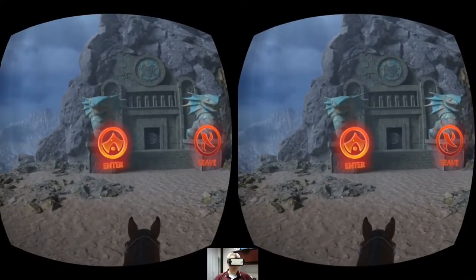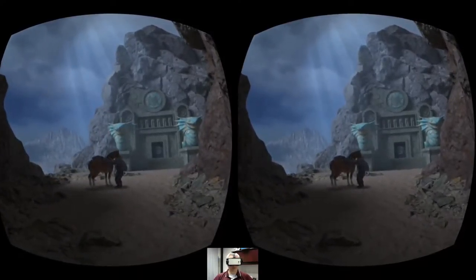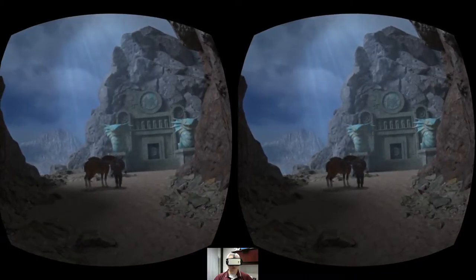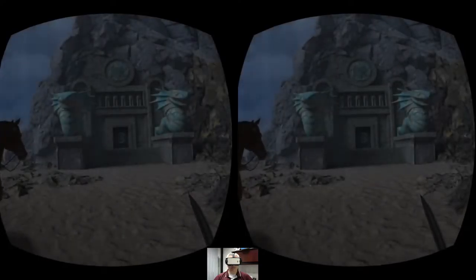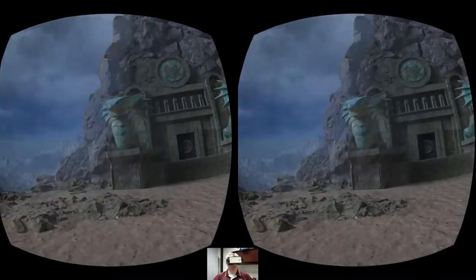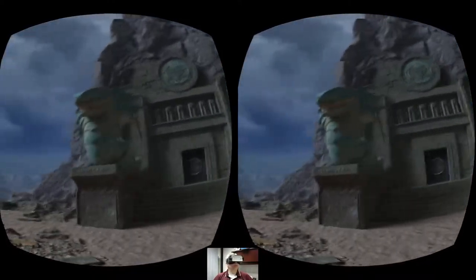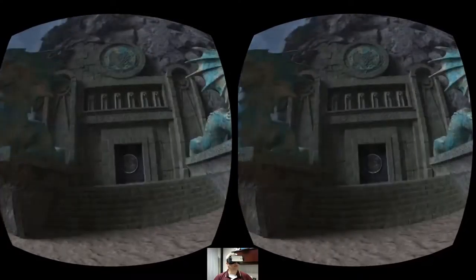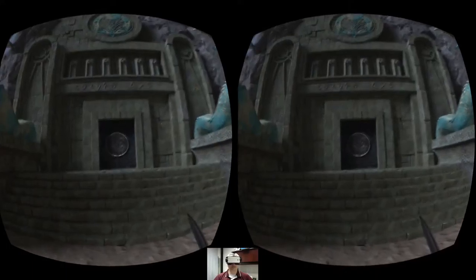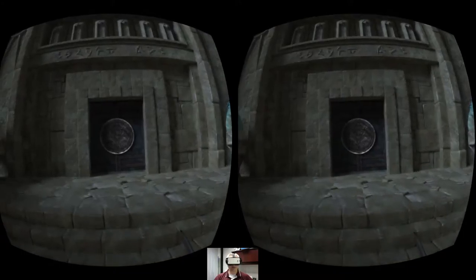We've got the choice to enter or leave — obviously we've come this far, so we're going to enter. It is a gaze-based selection. Oh cool, a little third-person perspective for the transition — nice effect. This is the first time I've played this so we're all taking this adventure together. Man, loving this — the scale, the clarity. This is definitely graphically standing head and shoulders above a lot of the other Gear VR titles I've played recently.